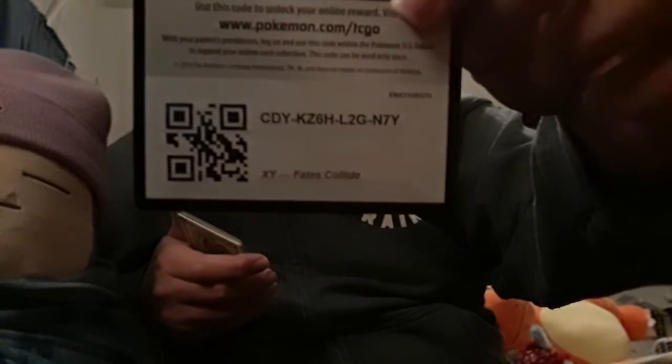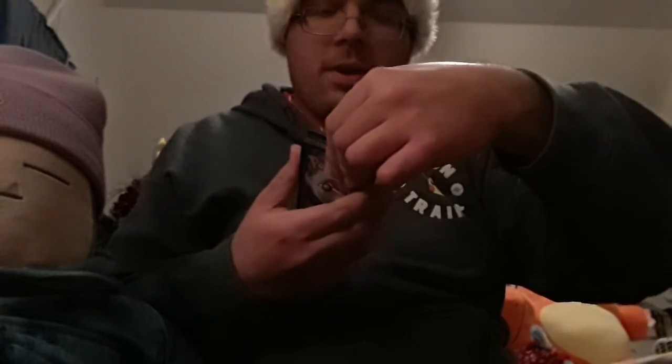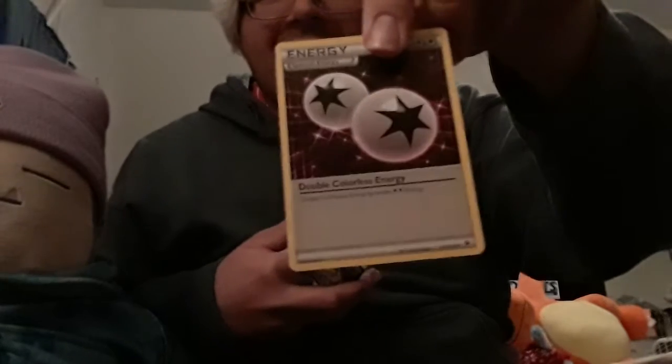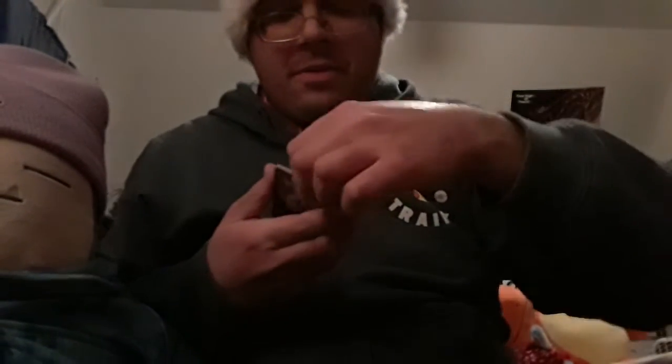Another white and green card, so something good's going to be in this one. There's the code. It's one, two, three from the back. And what is this — look at this — another special energy of Normal type. Good grief.